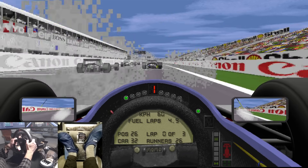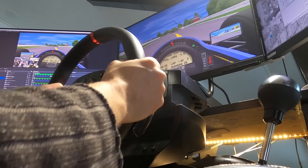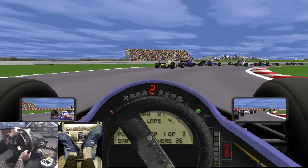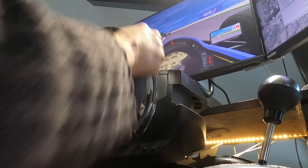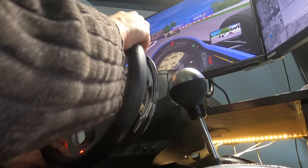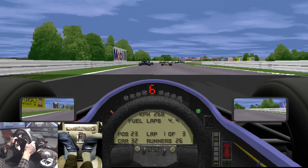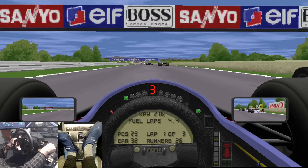In real life, I believe the Simtek had a manual gearbox early in 1994 — one of the last cars to have a manual gearbox in F1. I don't think they had an H-pattern shifter though; I think they used flappy paddles. They had a clutch and everything but I think they updated to a semi-automatic gearbox during 1994. Obviously the last car to have a manual gearbox in F1 was Forti in 1995.